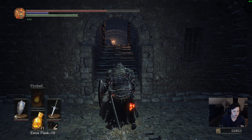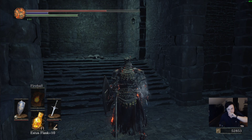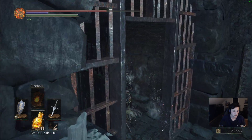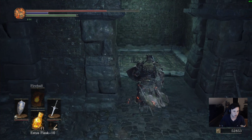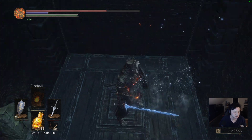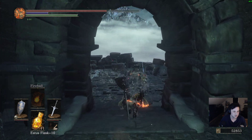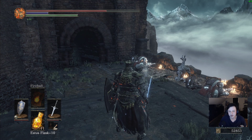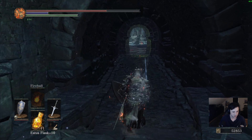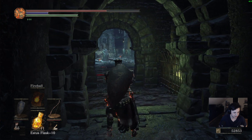We are going to go to where the cathedral is. I just had to hit a lever really quick — walk through this door, and we come here. I'm forgetting the name — not sorcery but the other one — faith miracle, miracle, miracle. Okay, now we've got the ring.